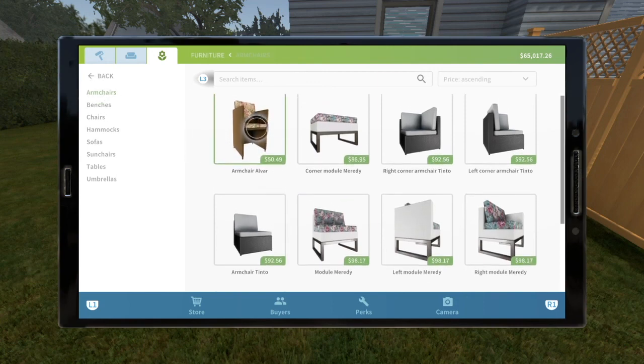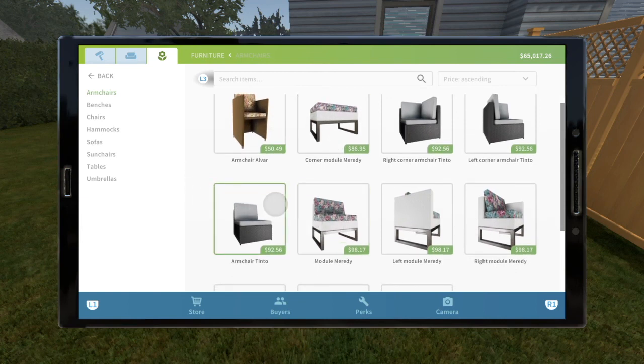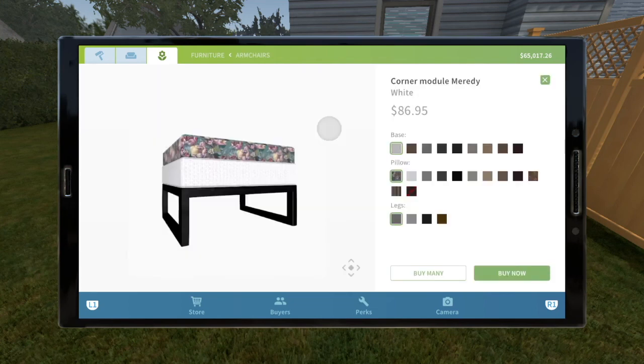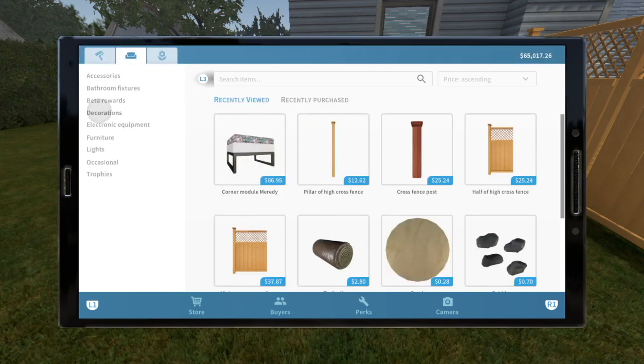Also, there is a trick: if you don't find the matching sofa to go with the armchair, because they don't do it in collections — I wish they had not only a subcategory for armchairs and benches, but also like a collections set. So like this is called the 'modular merody.' I wish they had like the 'merody collection.' Same thing with kitchens — trying to go through different kitchens and styles. If they would have subcategorized into a collection, it would have made it easier for you to match up your furniture.